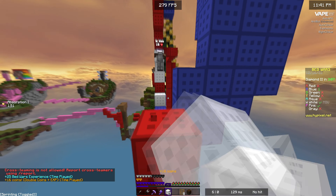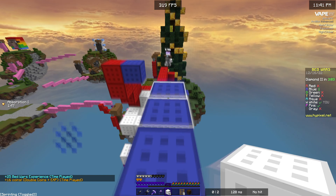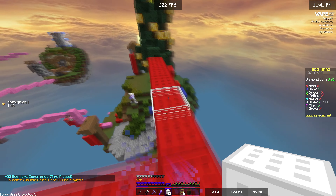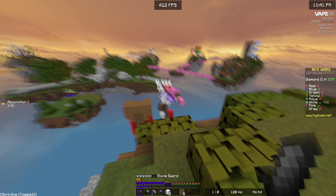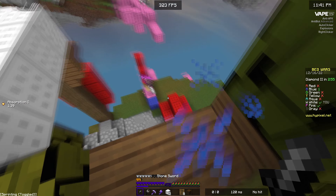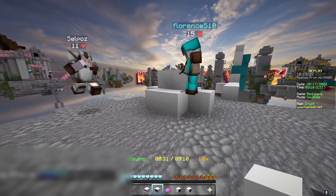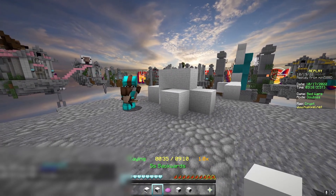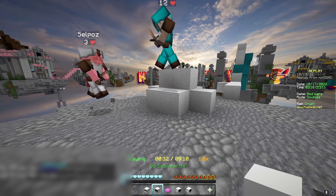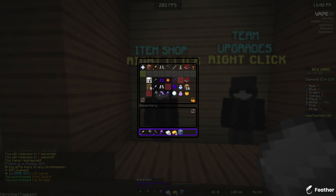If you want to stay undetected and not get staff banned, I've got some tips I've acquired over time. Three of them are scaffold related. Basically, turn it off when you're not bridging — the amount of people who leave it on really annoys me. This is because it makes you do something called clipping: when you walk up to the edge of a block, scaffold triggers and you shift. It looks really obvious to experienced players and I'm pretty sure staff are banning for it now.